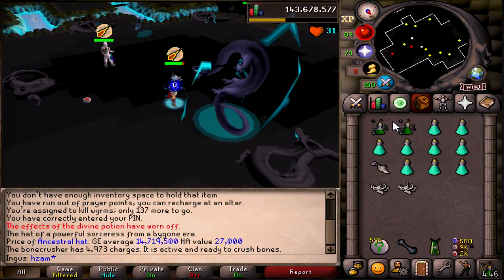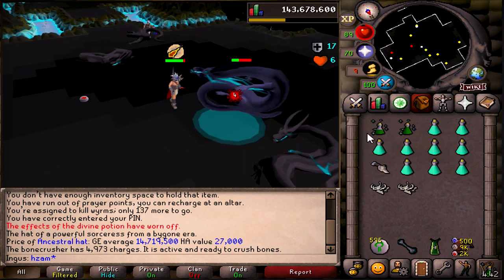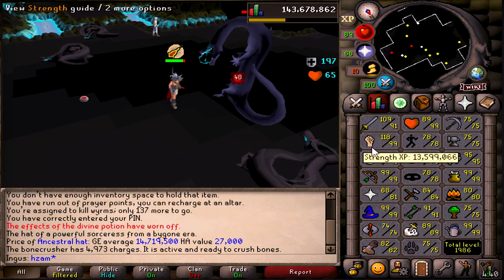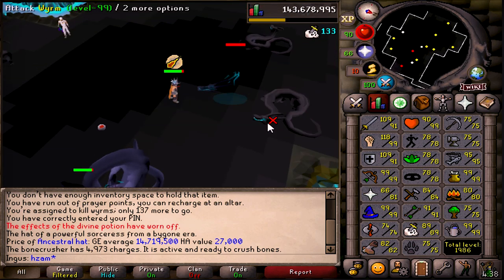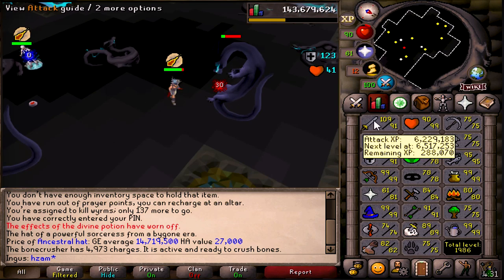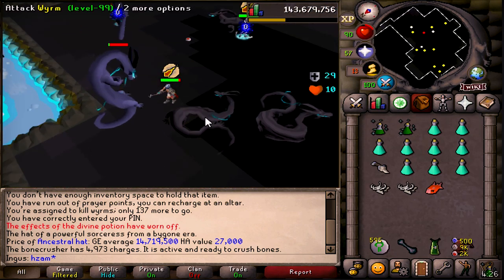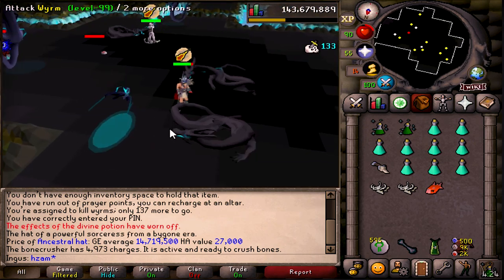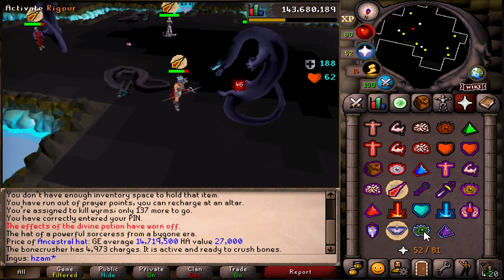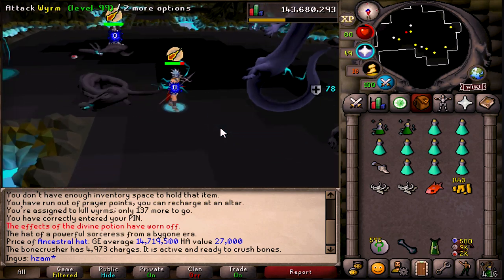With these Divine Super Combat Potions — I think I said this in the last video — they last for five minutes but your stats don't go down. So the DPS is slightly better than normal, because you'll have the maximum stat boost for the full five minutes. I think it's worth it. Sure, you can use berserker, but then you use more prayer points, which might actually cost more in the long run.